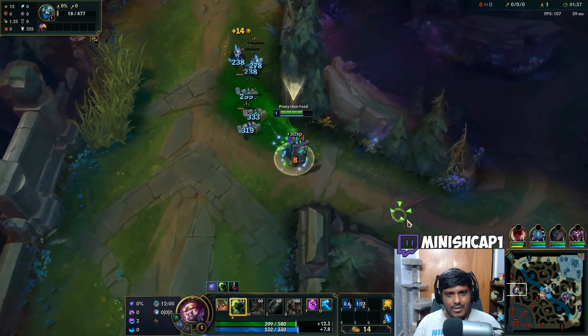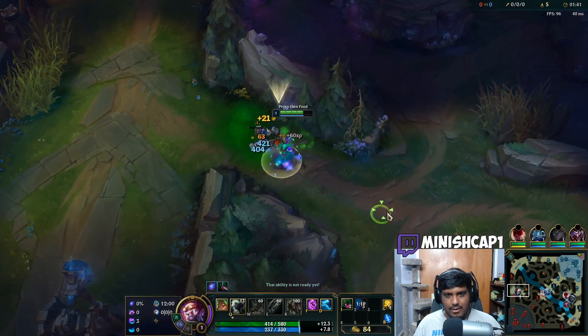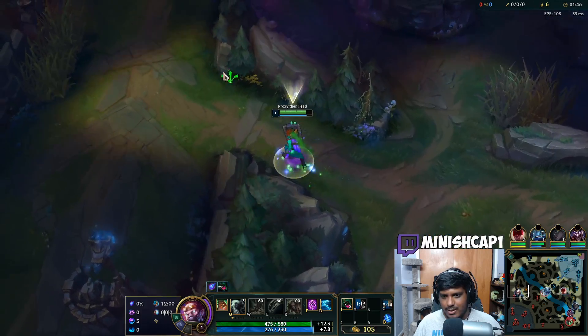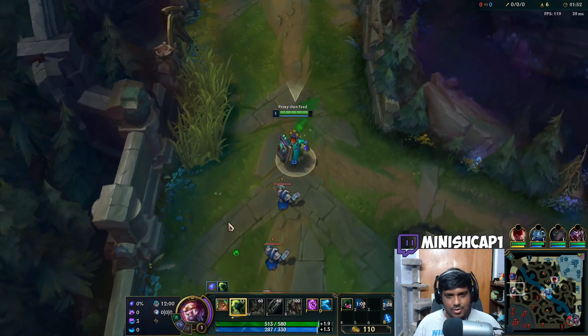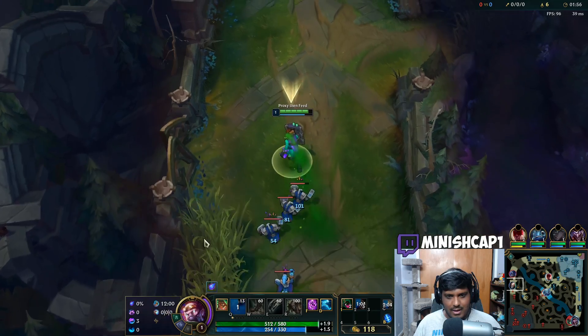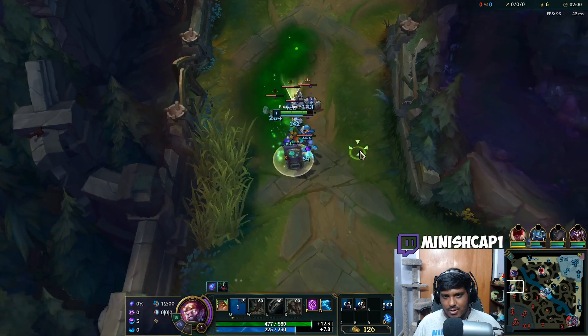Proxying as you get higher elo is a little bit harder, but I think as time goes on and I'm playing more of this I'm learning better how to actually play it properly. The runes we're taking are Phase Rush, Celerity, Nimbus Cloak, Water Walking, Free Boots, and Minion Dematerializer.